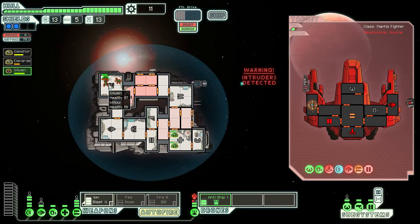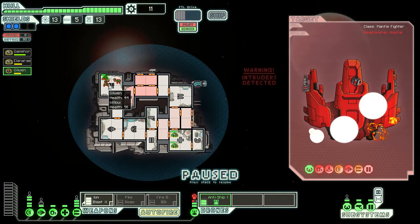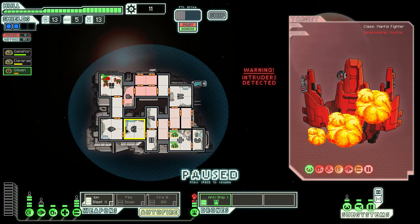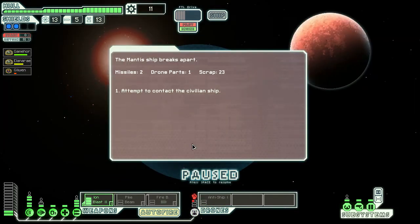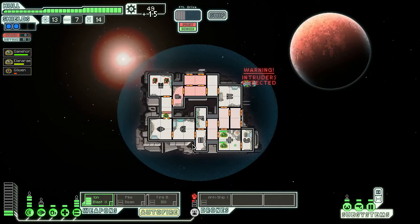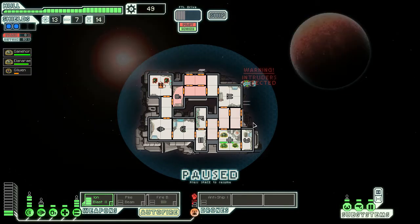They want to attack the drone system. Okay, the ship is dead. Oh god, they hurt Gilvan pretty heavily. Captain retreats to the medbay. 'It's a good thing you came when you did — we'd be dead now otherwise. I'm a shipwrainer, I'd like to help you like you helped me.' He offers to install a Hull Laser Mark 2 for 15 scrap. I think that's a bargain.